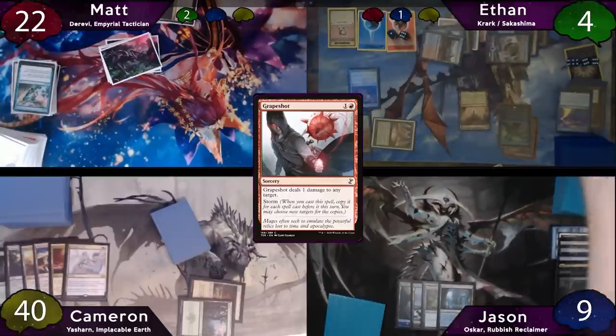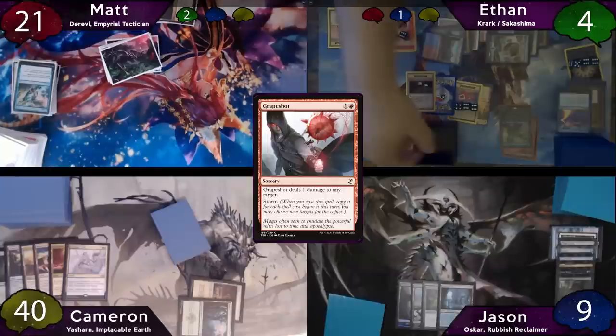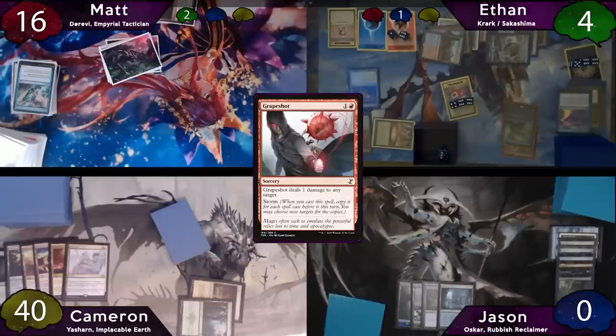Ethan will then recast Grapeshot — storm count 16 — and he'll get another two Krark triggers. Ethan will win his first roll, putting one more at Matt, and then he'll fail his second one, bouncing the Grapeshot back to hand. Of the copies, he points the necessary nine at Jason and then five at Matt. Then all the copies resolve — this will kill Jason, and Matt will take five more.